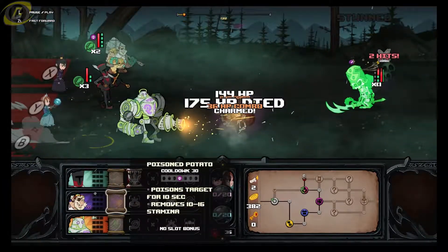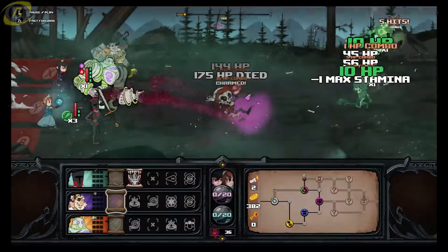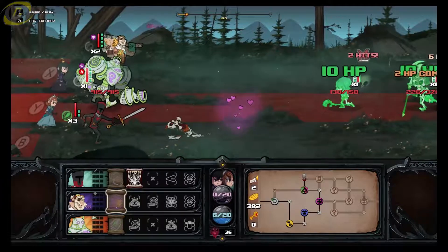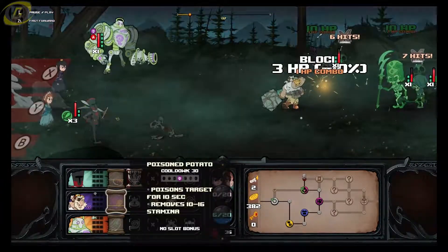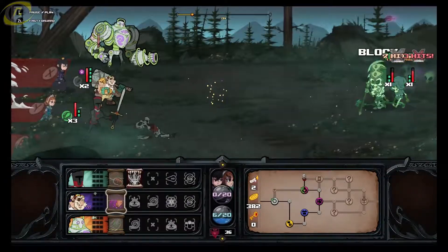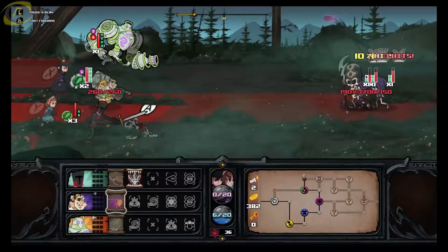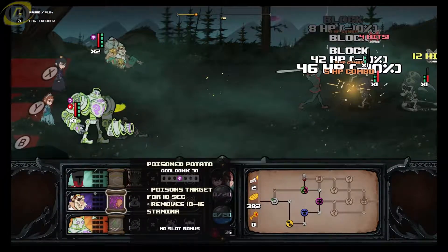Another one of Rojo's bonuses is his charm ability, which is very nice — it makes enemies attack each other, as you saw in the last round. If that charmed guy had lived he would have moved backwards a bit to give you a little breather.